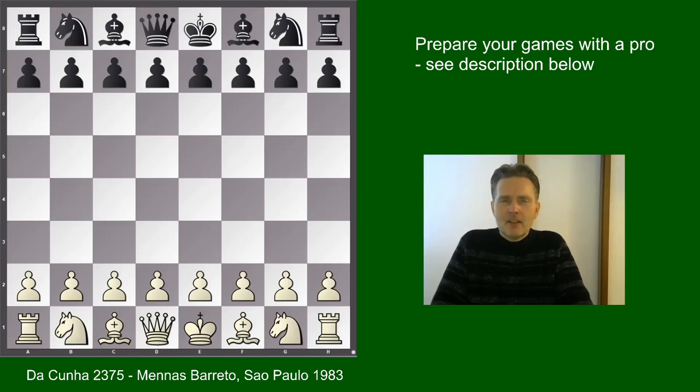Dear chess friend, you are about to see the white player preparing a regression trap by means of a double stab. It certainly resonates with my personal taste.